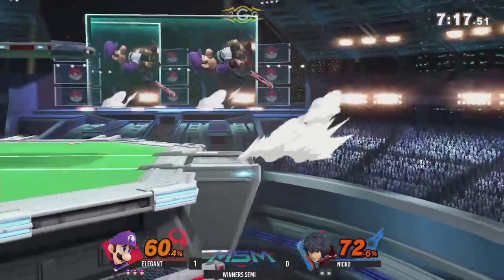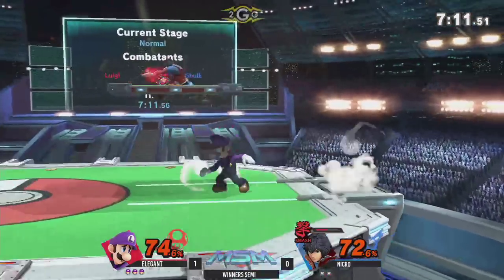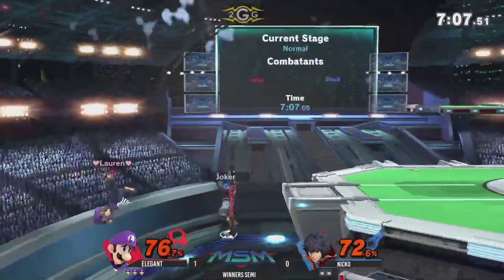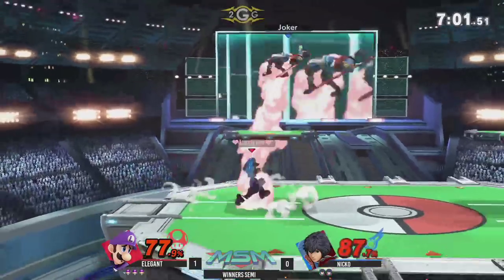Very nice stall with the Cyclone. That's actually kind of cool, using it to stall — I like that. Never even considered that. Rolling past all that pressure, and it managed to work until he got hit by that forward aerial. We're making it, we're living. That was also a really good landing too.